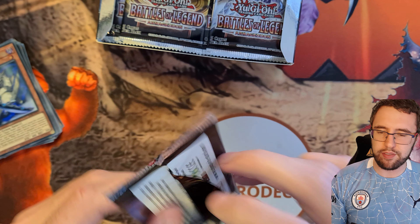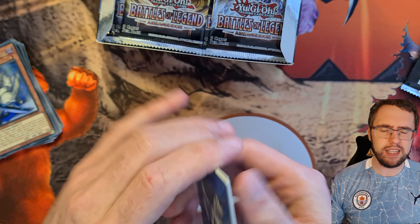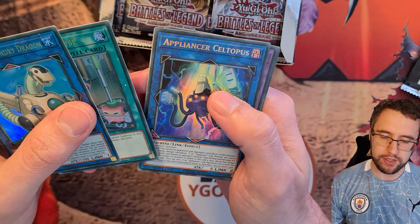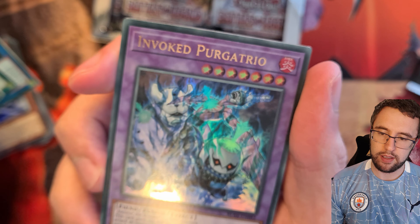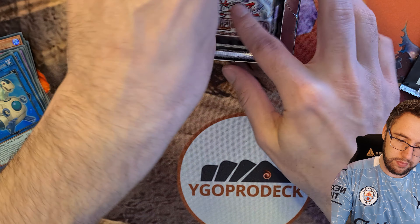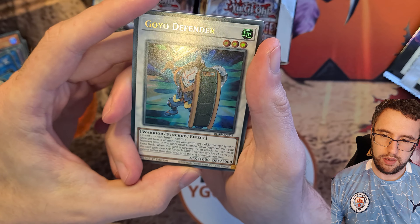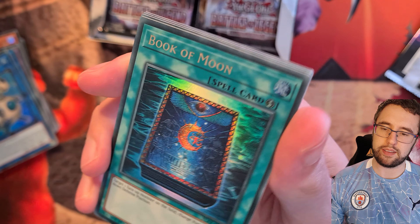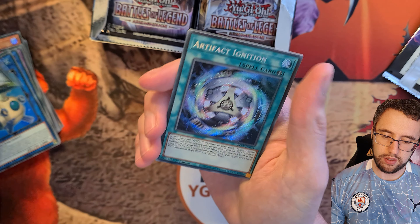What's up guys, Alan here from Yu-Gi-Oh Product, back with another booster box opening. This time we're looking at Battle of Legends Armageddon, which was given to me by a good friend for my birthday. The big card out of this set is 10,000 Dragon — incredibly hard to pull and still over a thousand dollars. There's also Utopia, Invocation, and the new Chaos Emperor Dragon errata version as high-value cards.